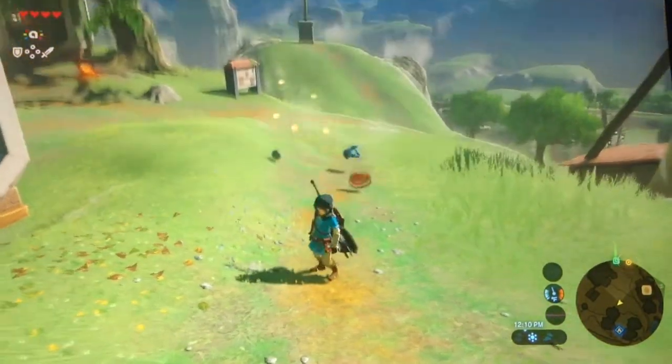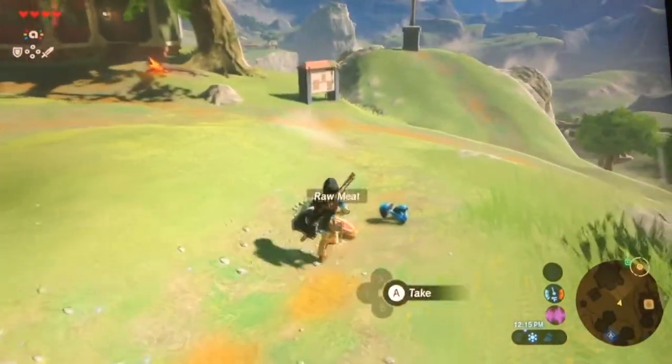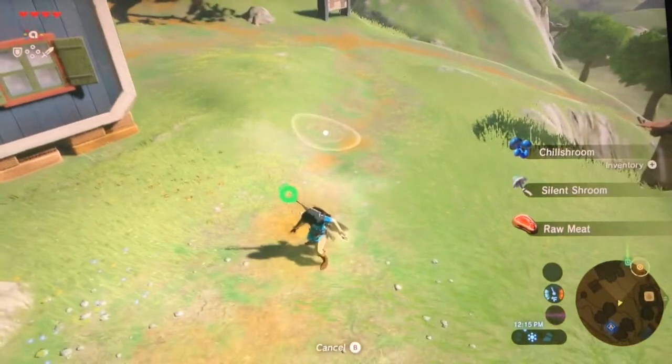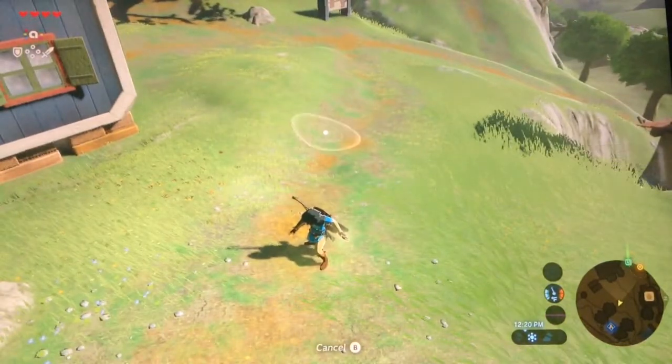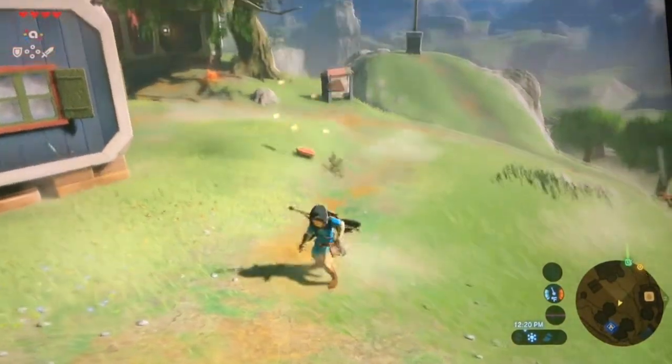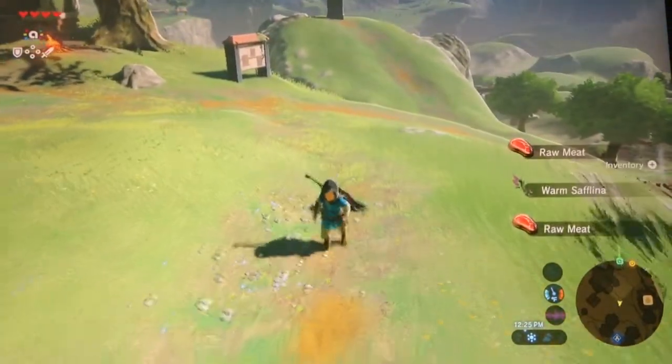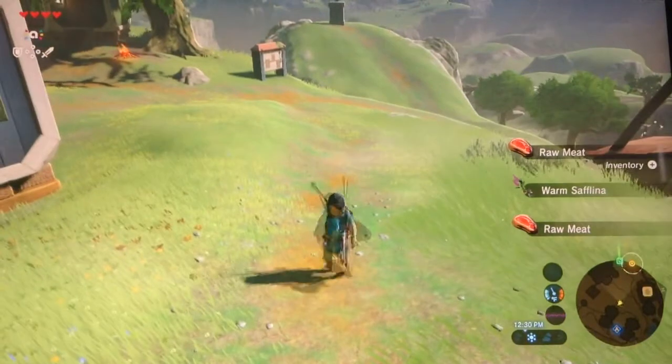This is Toad from the Mario Party series. We got some shrooms and some Rami. This is Luigi from the Mario Party series. We have Rami, Worm, Saflina, and another Rami.